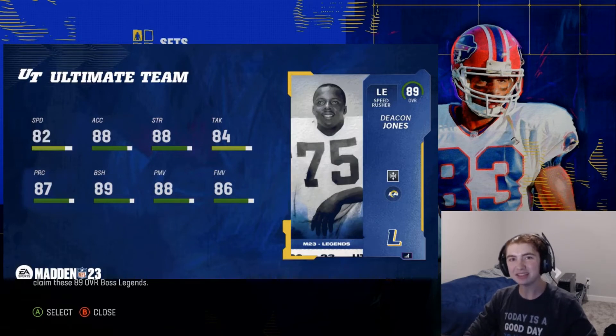Next we have Deacon Jones at left end with 82 speed, 88 acceleration, 89 block shedding, 88 power move, and 86 finesse move, with built-in Under Pressure. That card is going to be one of the best legends because under pressure throws in Madden 23 are horrible. If you can get some extra pressure here and there you're going to have QBs throwing directly to your DBs without a problem.